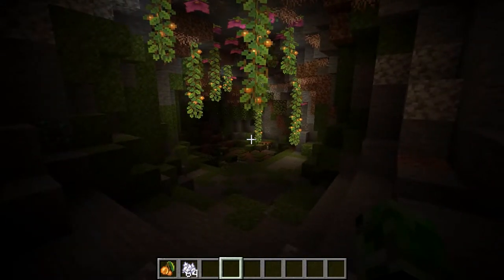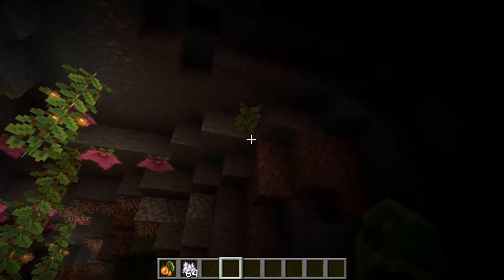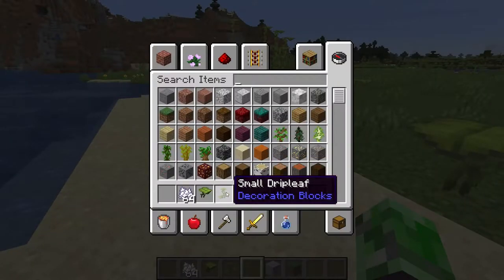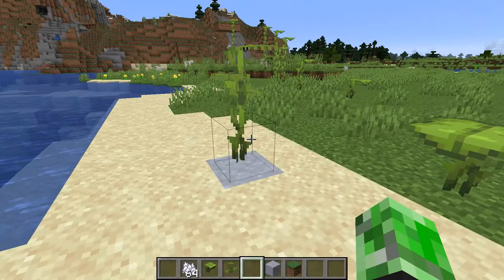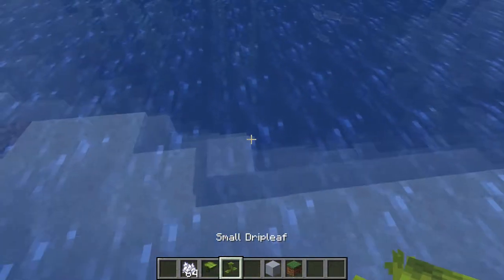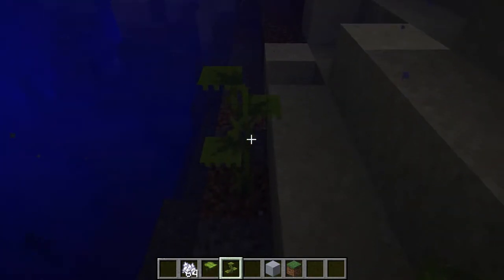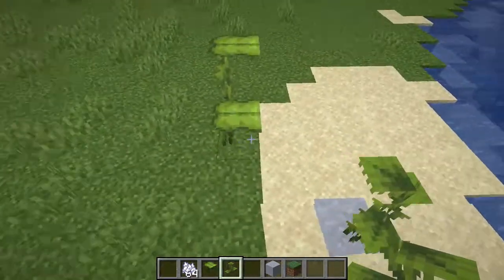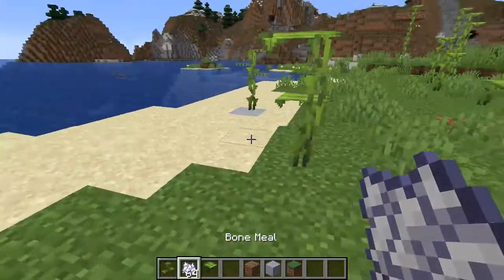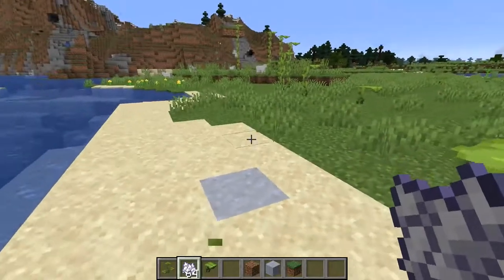We'll also get into the other things I missed in the last snapshot. So here we are with the new plant called the drip leaf - we have a big drip leaf and a small drip leaf. With the small one, you can place it on clay and you can place it on a block of dirt that is underwater. If you bone meal the drip leaf, look at that - it turns into a big drip leaf. Then you can harvest it.